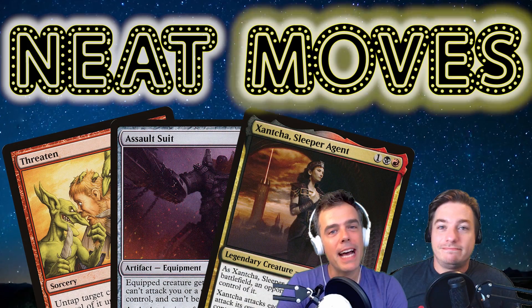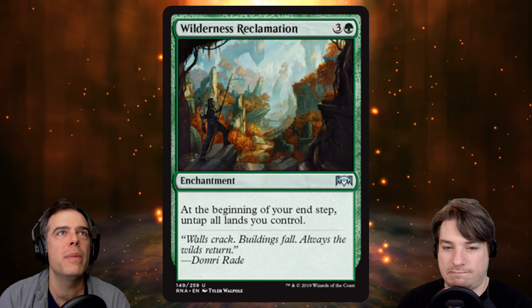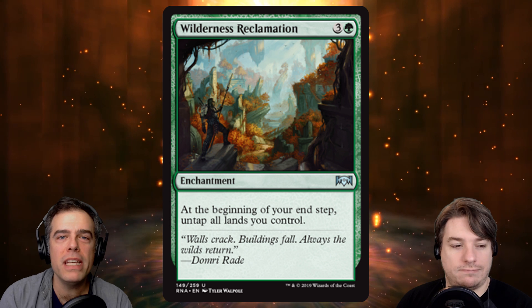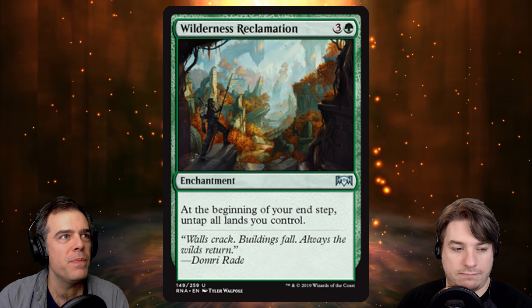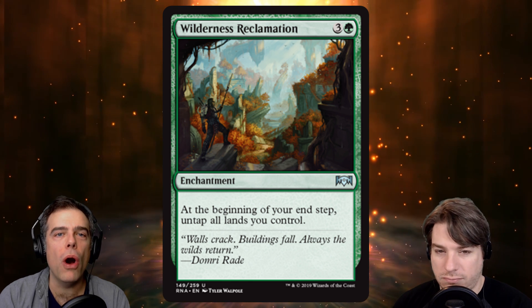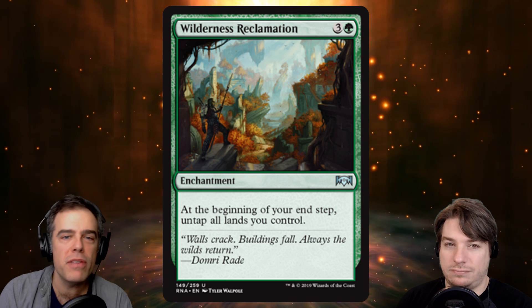So this is a Simic mana-sink type of deck. Let's get to our neat moves. So the neatest card in the deck — this is one of the Ravnica Allegiance cards I was referring to — this is Wilderness Reclamation. It untaps all your lands on your end step. Already this card, if you only use lands to pay for it, is quote-unquote free because you'll have all your lands back. But also it enables us to use all of our activated abilities as mana sinks, as well as just playing stuff at sorcery speed on our turn.